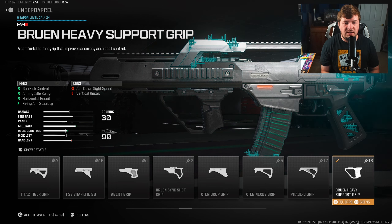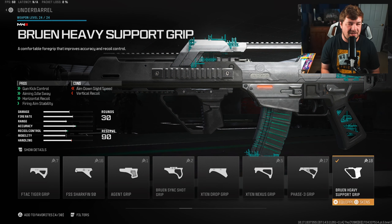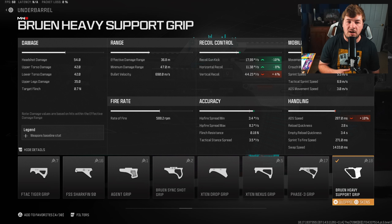Over here to an underbarrel, I do have the Bruin Heavy Support Grip. I just talked about fire aiming stability, and this underbarrel does the best job at controlling that. We're getting 10% to gun kick, 8% to horizontal recoil control, and even more fire aiming stability.